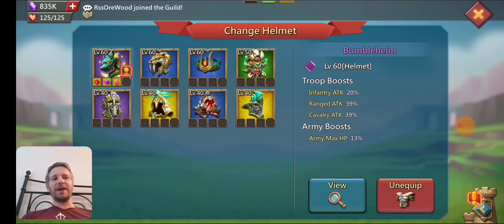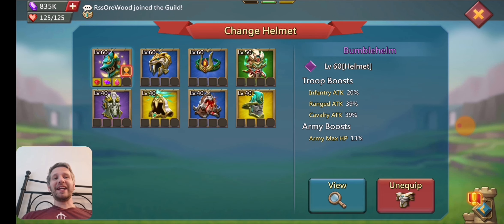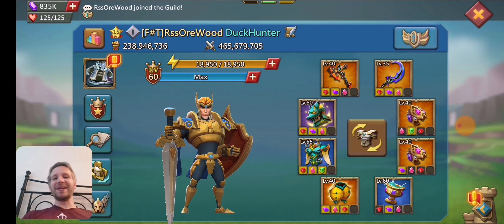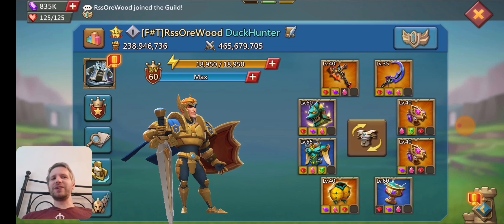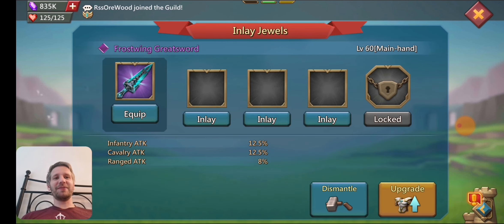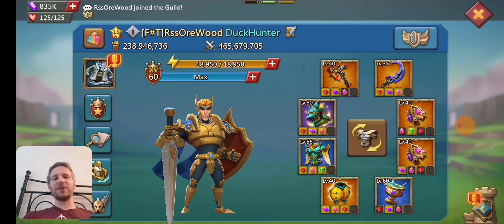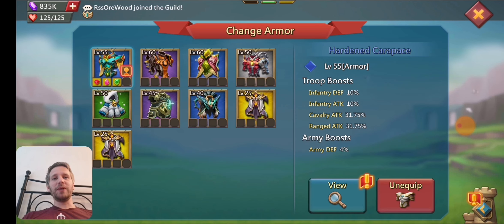I'm actually closer to getting a gold bumblebee helm than I am to getting a gold frost wing sword, which is kind of silly. But with all the bargain stores over the last couple of years, you can get stuff so much easier nowadays. For whatever reason, the bargain stores never want to have the frost wing hearts, so I never actually get them. But I do get them for the bee helm, and I also have what's called a blue carpass as well.